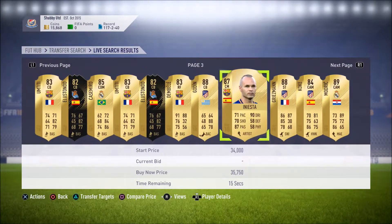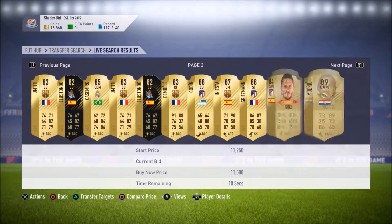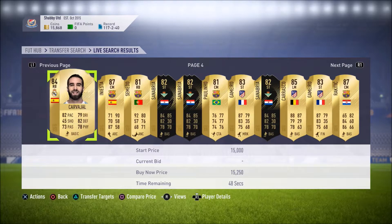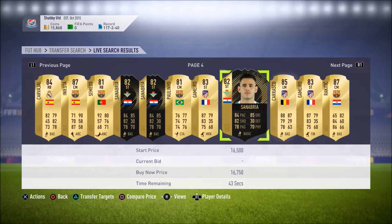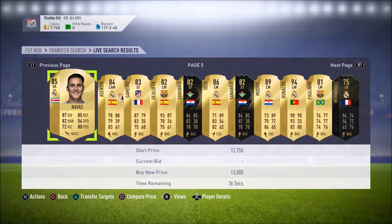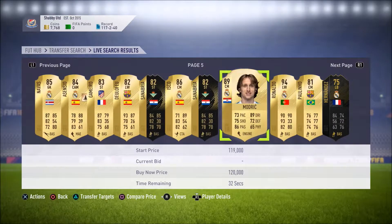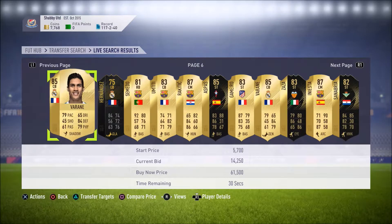I don't know what he's worth if that makes any sense. Koke as well - do we get Koke as well as one of the centre midfielders? I feel like Gamero for 8k is worth the risk. Because if we can bring in Gamero for 8k and sell Benzema for 50k, then I think we'll be in a very good position. That would definitely be worth it. Which leaves us with 7k.